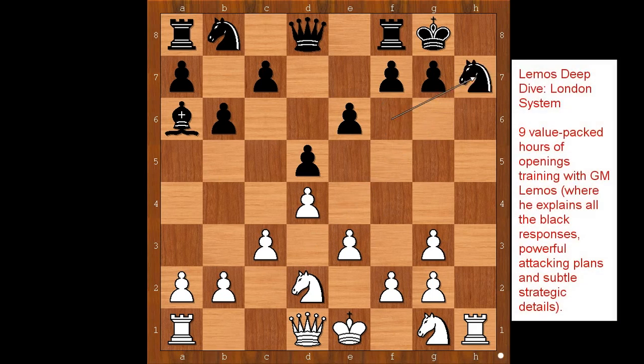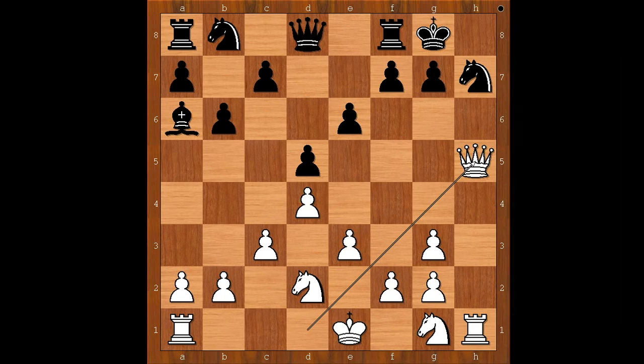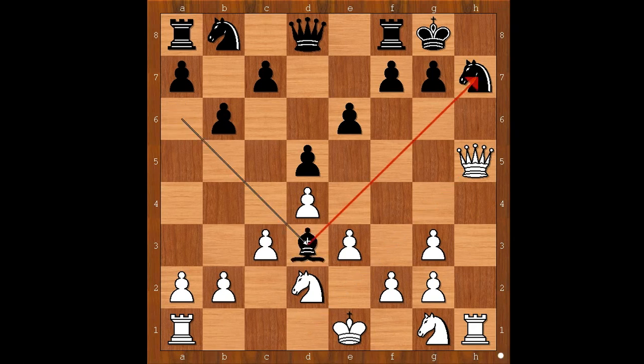Knight takes on h7, queen to h5. When I sacrificed the bishop, I thought that this position is totally lost for black. But black found a defense — bishop to d3, defending the knight.